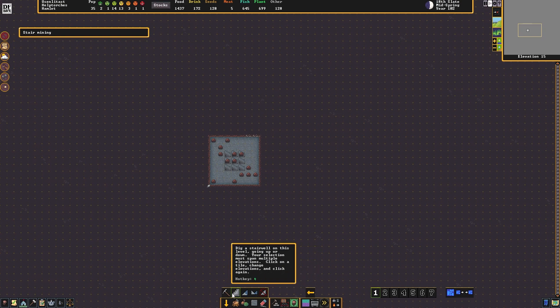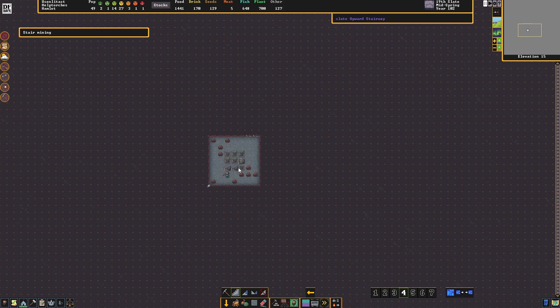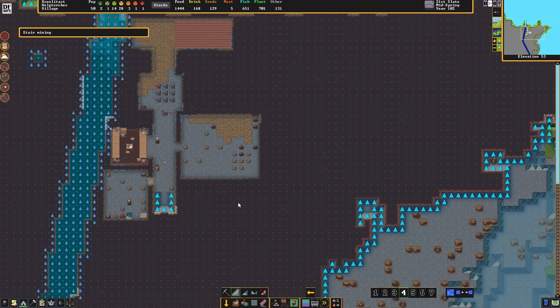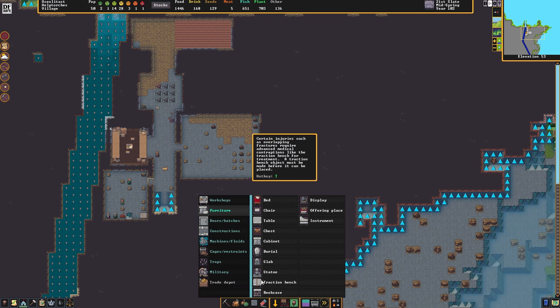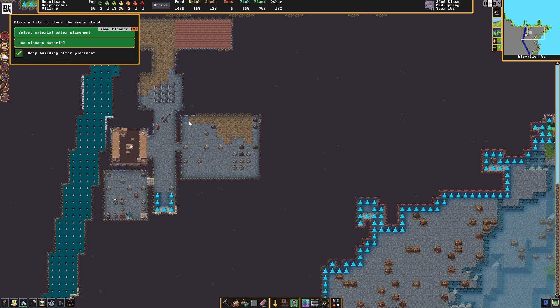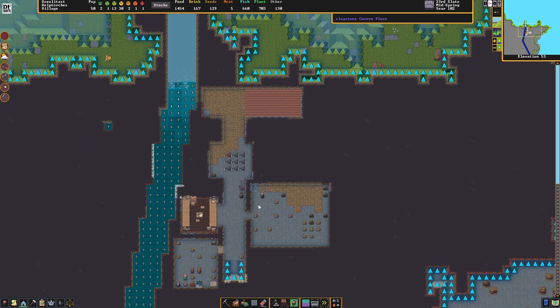Let's dig deeper, all the way to Z-level zero. See what's down there. All right, do I have my armor stands? I do. Just put a couple of them down there. There we go.